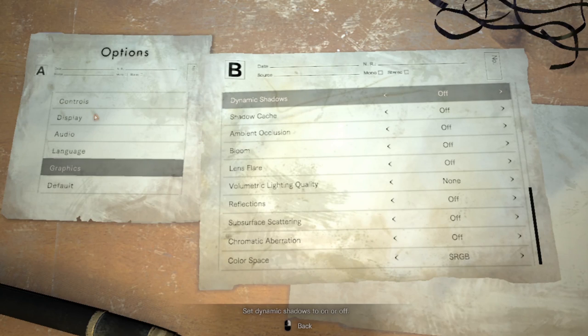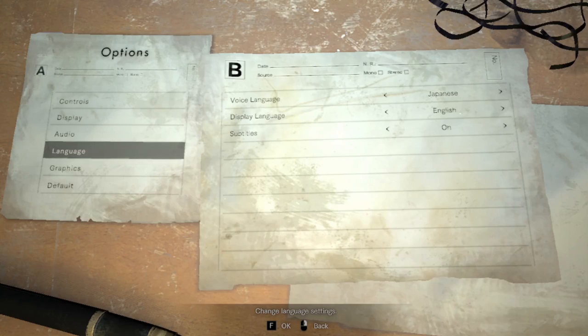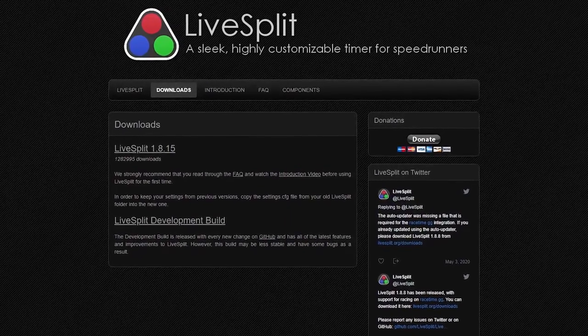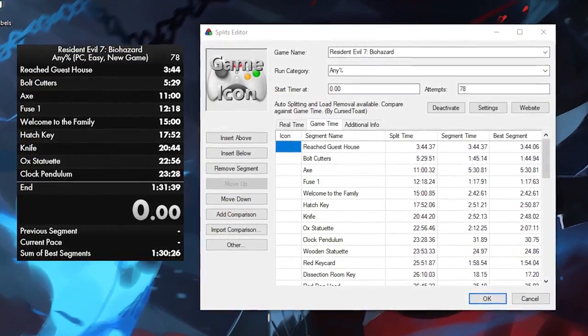For additional game settings, change your reticle color to anything other than white — I set it green. Make sure it's set to Always Display, and turn the camera wobble off. Make sure the voice language of the game is always on Japanese, or anything that's not English — any language other than English will save half a second. Splits are not required for main game RE7 runs, but if you wish to keep track of them, feel free to install LiveSplit. There is an auto splitter for this game — make sure this and all the items you want tracked are checked before starting your runs.